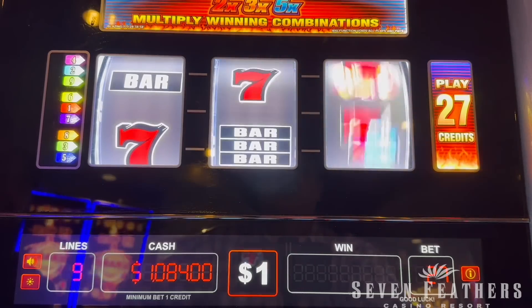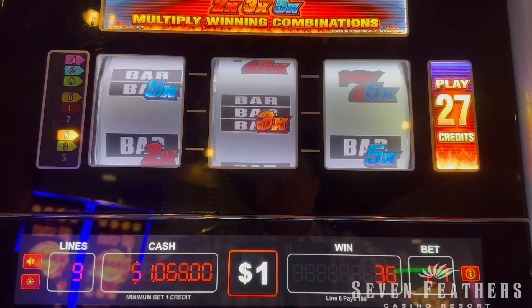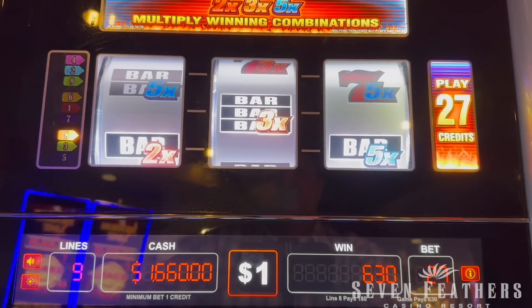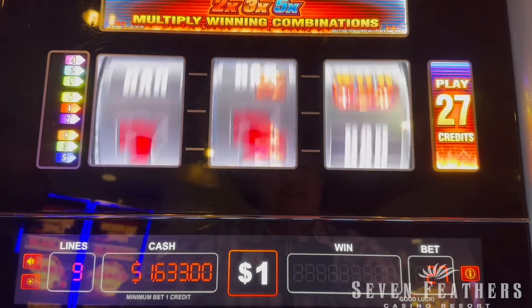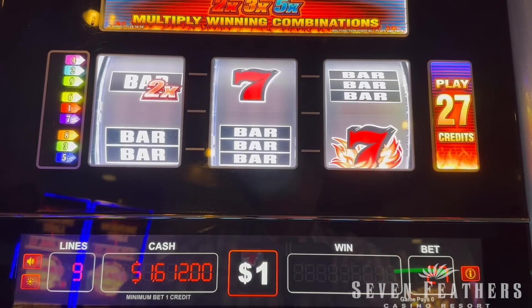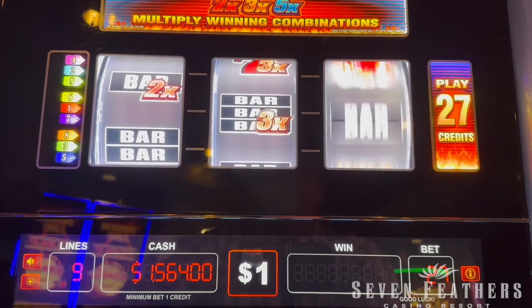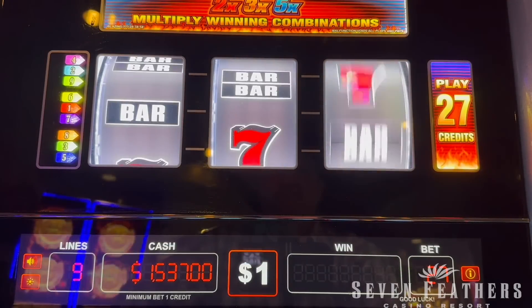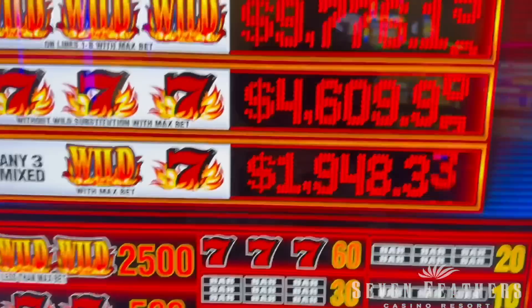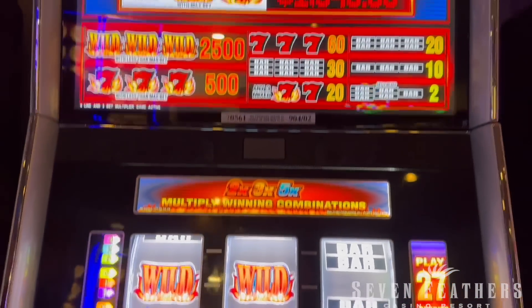All right, we're going to take it down to $1,500. Seven, five times there — it would have been nuts. All right last spin, let's make it a good one. That's what we were looking at right there. That's how it works sometimes, maybe next time. All right, we're going to cash out, let's go play something else. We're here at Seven Feathers Resort, having a good time here in the Highland Room.